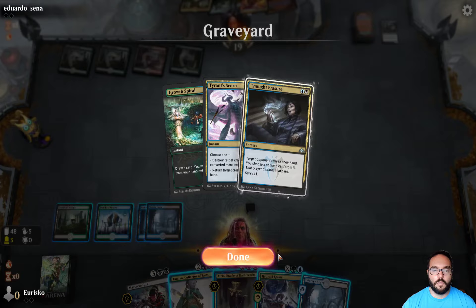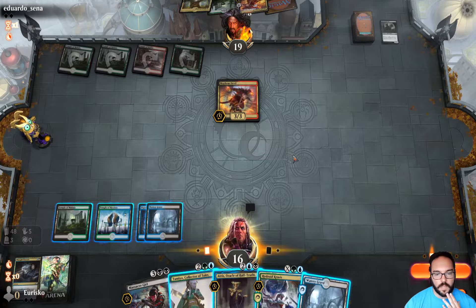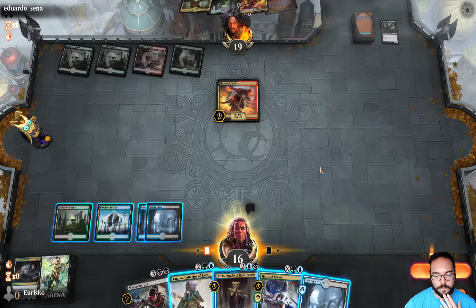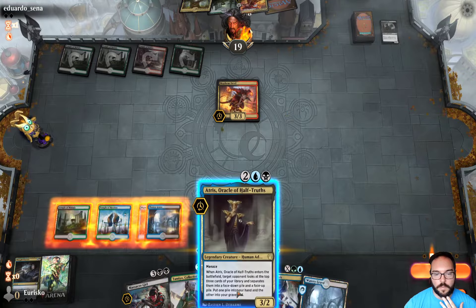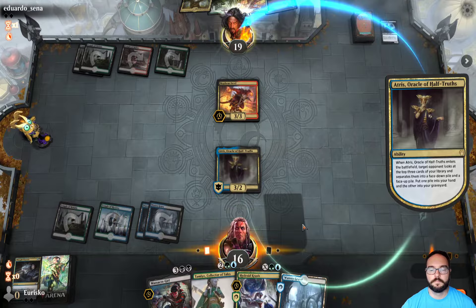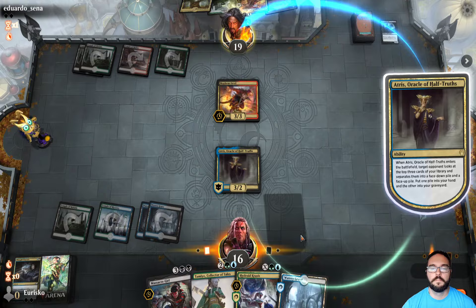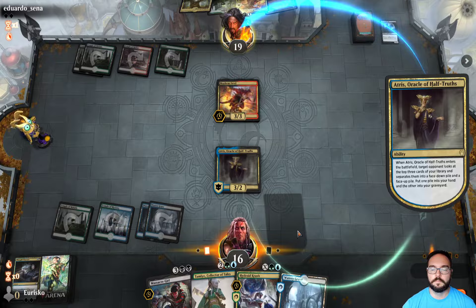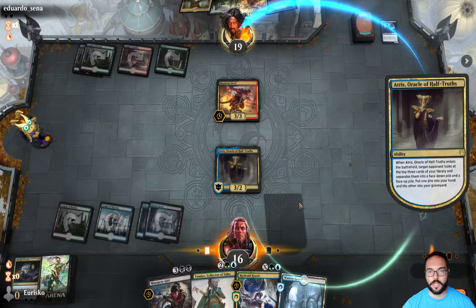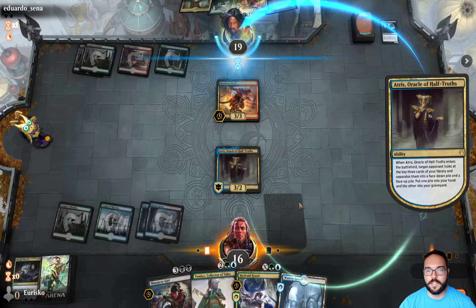One potential play here is to play Tamio and get back Tyrant Scorn, but it seems better to play Atris. I always like when they have to think for a little while on Atris — it usually means there are some pretty good cards in there. If it was just three lands, the split becomes a lot easier.